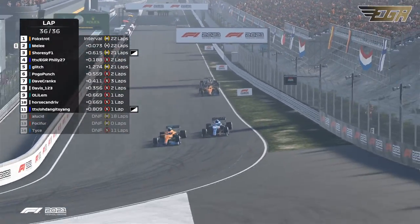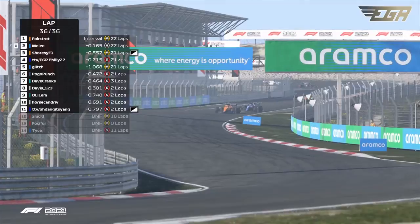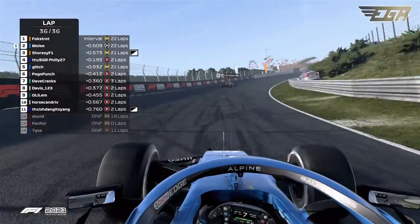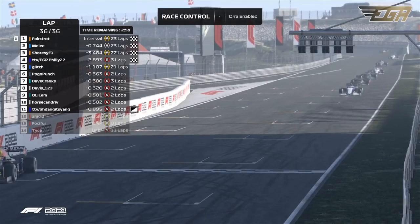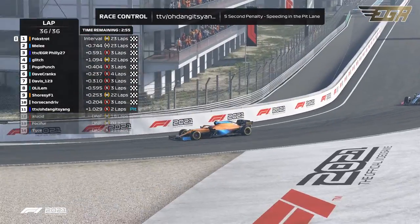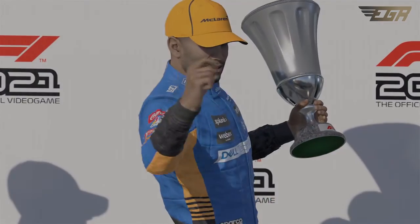You can see those cars just loving that inside line. Melee trying to make a move around the outside in the Alpine car, but Foxtrot in the McLaren doing a great job. He's got a penalty, so he's going to drop a lot of positions after this restart. Foxtrot leading the final lap of this race, winning here in the Netherlands — and that is a great race! Penalty from Shorzy. Foxtrot loving it, all excited for that celebration dance — why not? Absolutely.